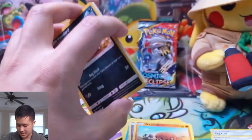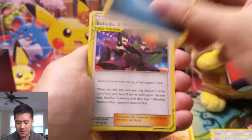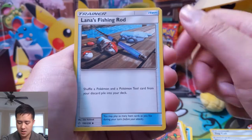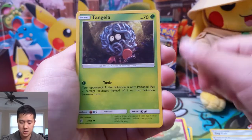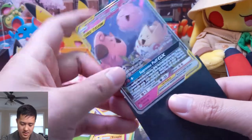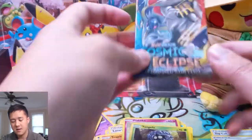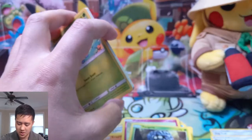Two packs remaining. I would say this was a below average opening so far — hopefully we can turn it around. We got Dark Energy, Bebe, Bryson, Aipom, Lana's Fishing Rod, Ponyta, Togedemaru, Trapinch, Flabébé, Tangela, a Decidueye — and then the babies tag team! Alright, so we did get two tag teams, two character rares. Final pack — let's get something good. I feel like something with texture is what we want.